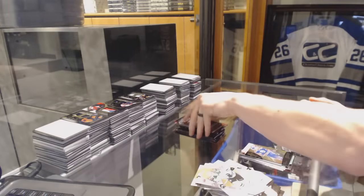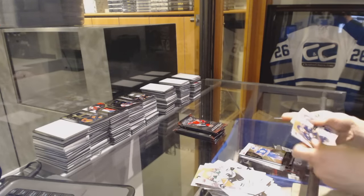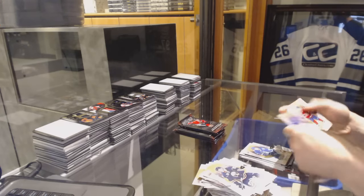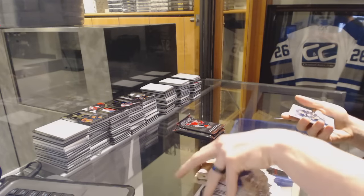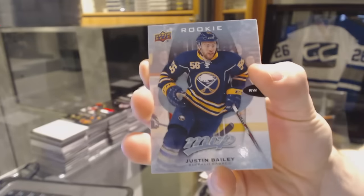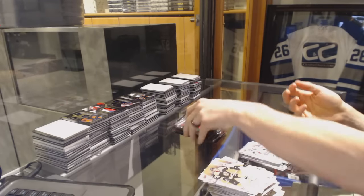Oh, puzzle backs have the numbers on the front — I did not actually know that. That's good to know. There's one — Dan Hamhuis puzzle back. That'll make that a lot easier, actually. Rookie of Justin Bailey. Oh, I forgot he debuted last year — another Kitchener guy, I'm going to need to pick up his cards. And a Silver of T.J. Oshie.